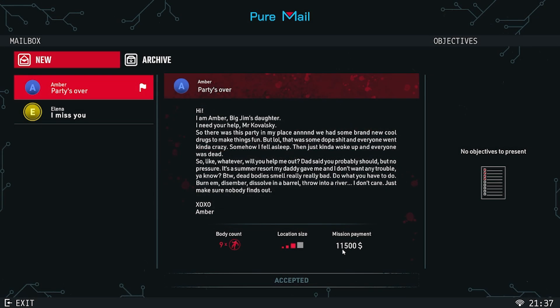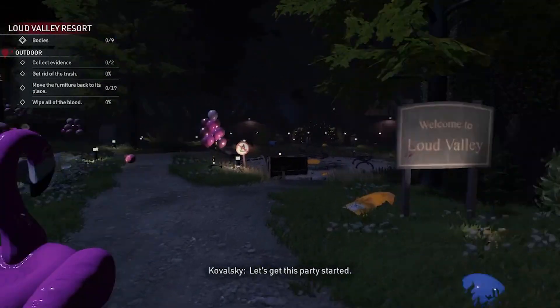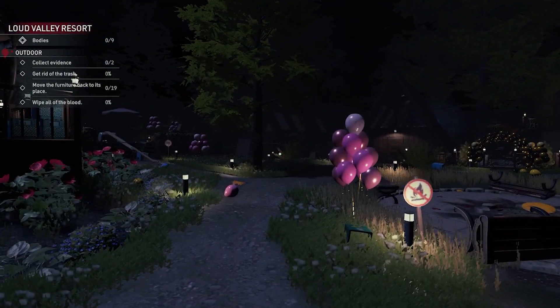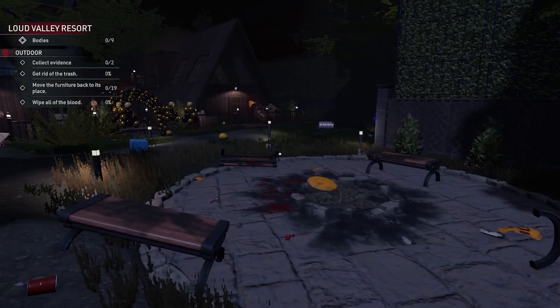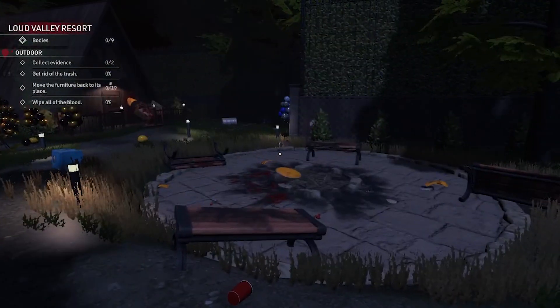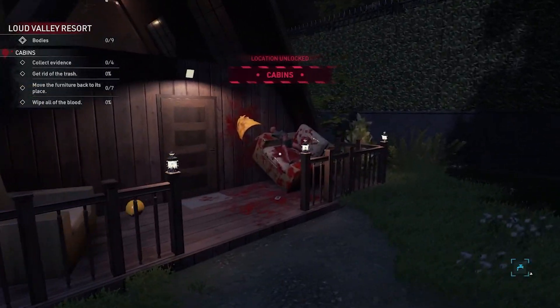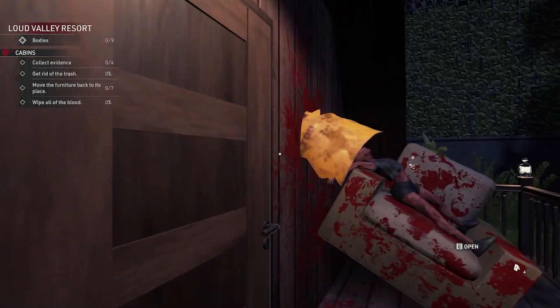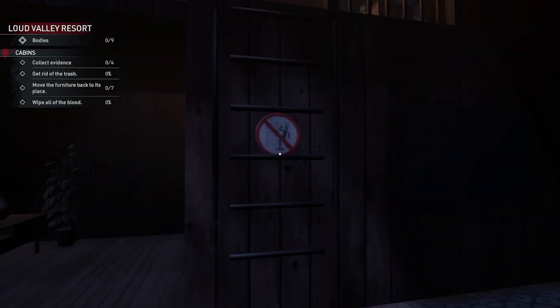11,500 — the party's over. We're straight into the area: collect evidence, get rid of rubbish, move furniture, bag and wipe all the blood. It doesn't look like... oh, there may be bodies. It always tells me exactly where. What on earth did they get up to at this party? There's one body over there — and there's stuff in the cabins as well.